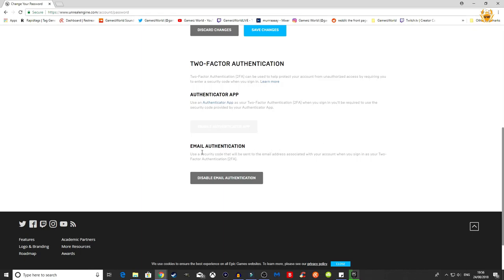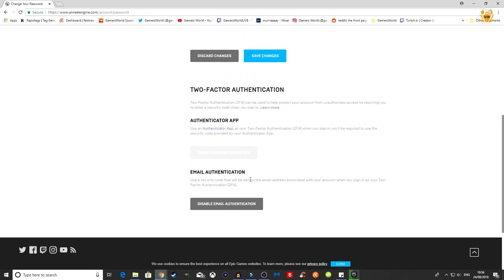Then you should click on Password and Security once this opens up and scroll down to the bottom. The easiest way I think is to go and enable email authentication — use a security code that will be sent to the email address associated with your account when you sign in as your two factor authentication. Once you set that up, head on over to the Fortnite game and you will be rewarded with the boogie down dance emote.